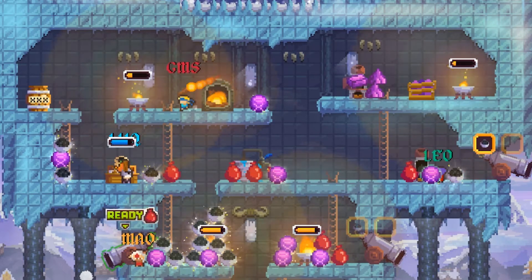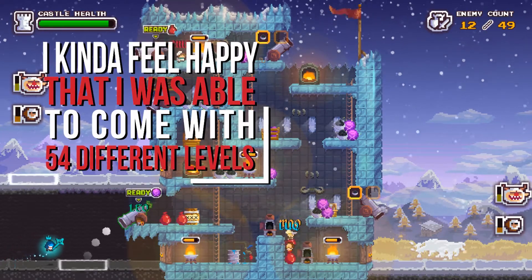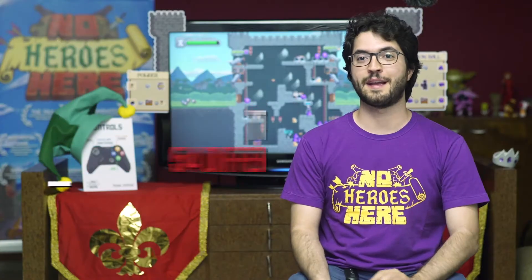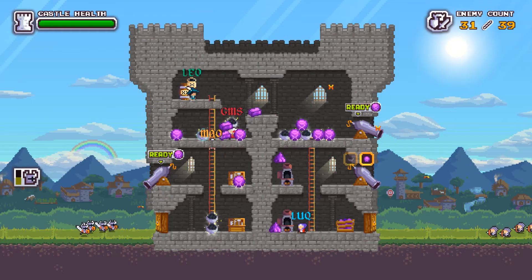If I put everything too close to each other, it's easy to get messy with a lot of objects. I'm happy that I was able to come up with 54 different levels — in the beginning, I wouldn't have thought it was going to be possible.